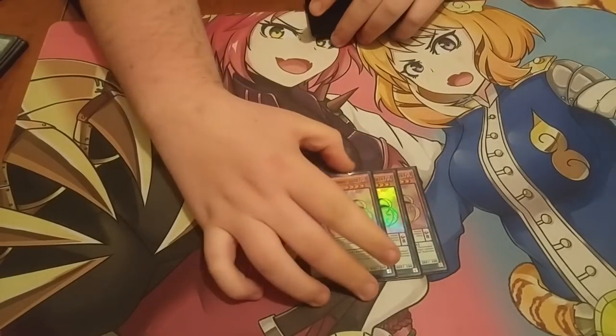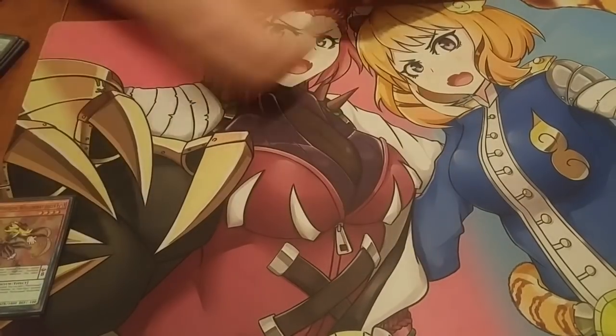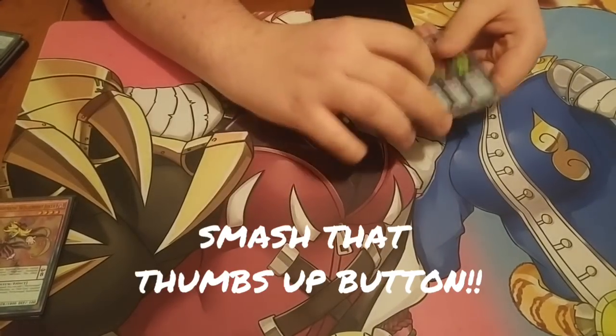First we have three Skull Core by Joker. This card basically searches anything you want in the deck, so it's probably the best card in the deck. Three Oafdragon Magician — this card can be coming each kill you want to use. It's just really good.